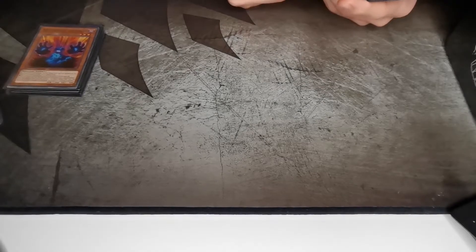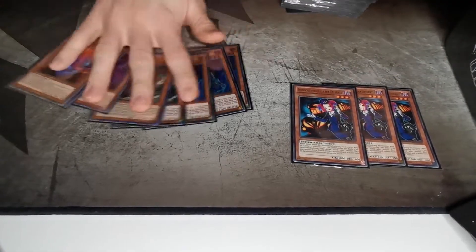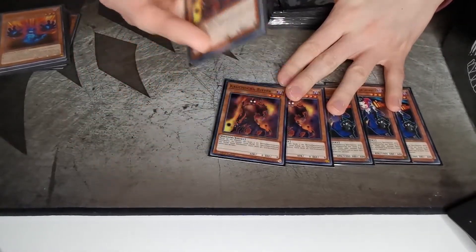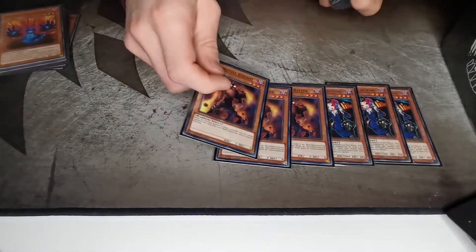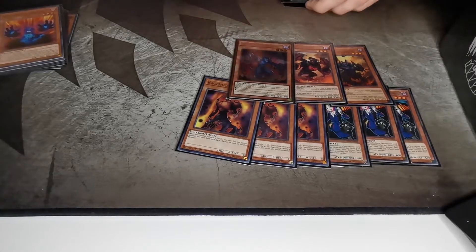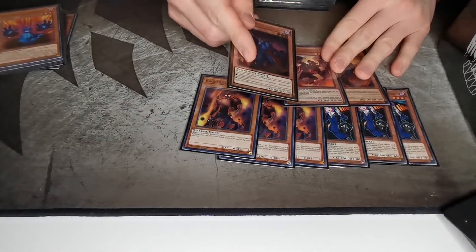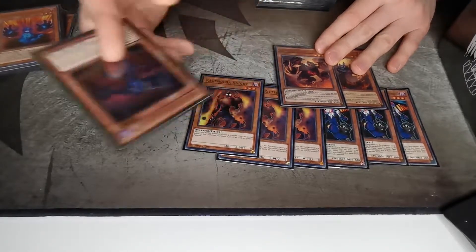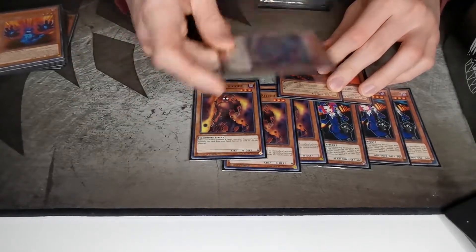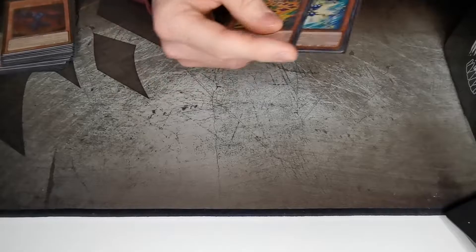We play the Tour Guide engine with the BA engine. Tour Guide is the best one-card starter alongside Torn Scales. We play three Kagemusha Knight to chain block the Tour Guide — that's the main reason. We play only three BAs because you don't need more. We play one Graff and one Seer, and if you happen to draw one you just make Libic and do the whole combo again. The only bad line is when you have Libic and Seer both in hand, but that has never happened to me.